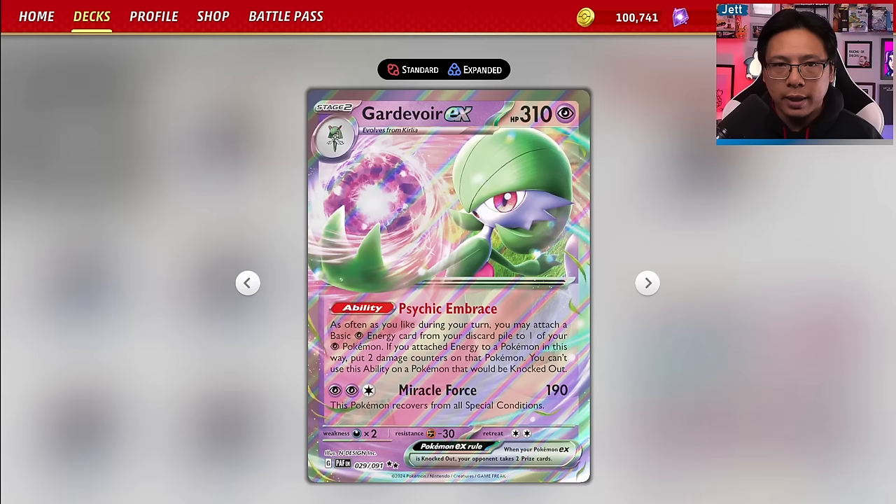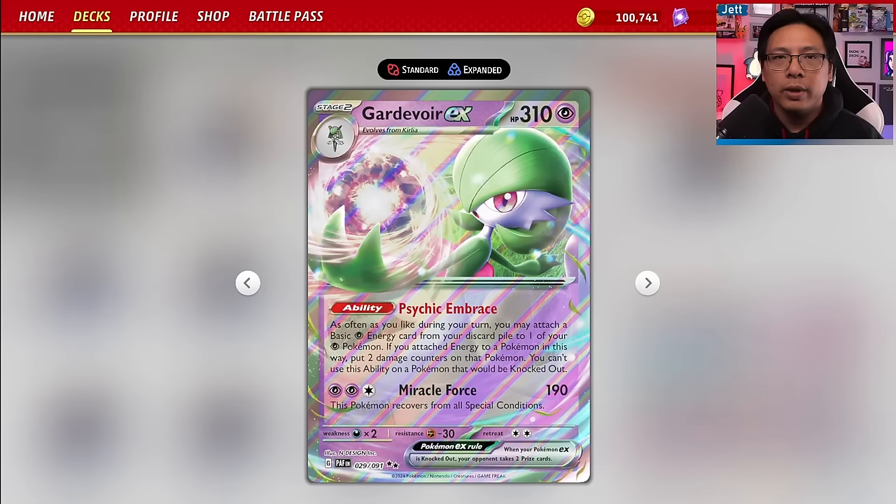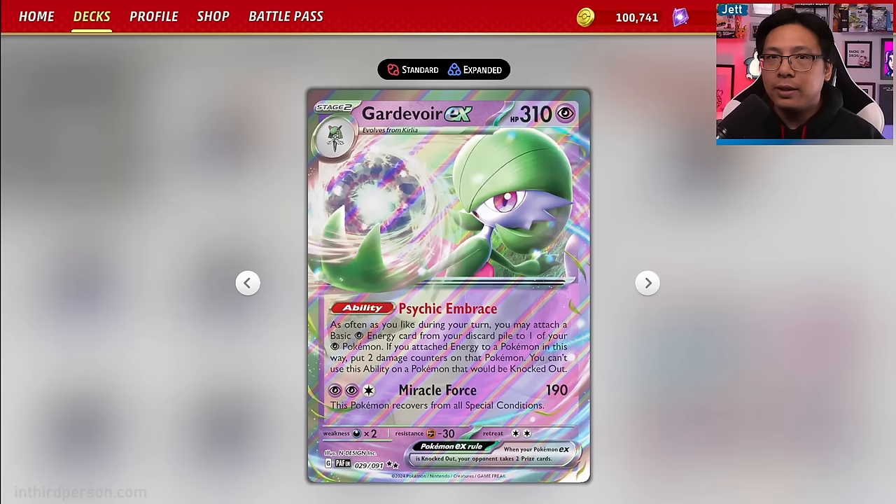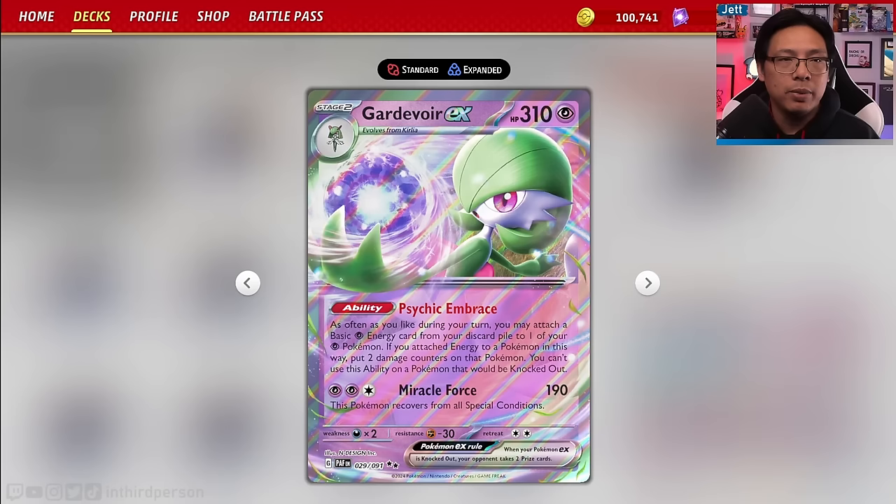Gardevoir EX is a Stage 2 Pokémon with 310 HP, Psychic type, with the Psychic Embrace ability which lets you accelerate as much energy as you like from the discard pile to your Pokémon. Your Pokémon take 20 damage for each energy you accelerate, but that actually works to your advantage because your attackers do damage proportional to the amount of damage they take. So Drifloon and Screamtail do more damage by having more damage on them.